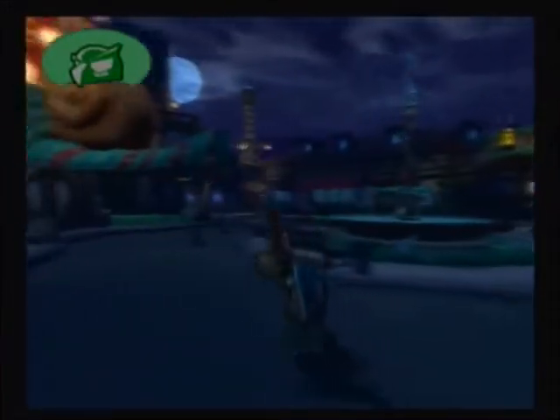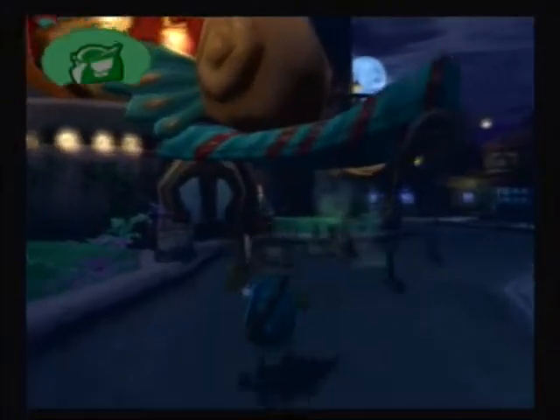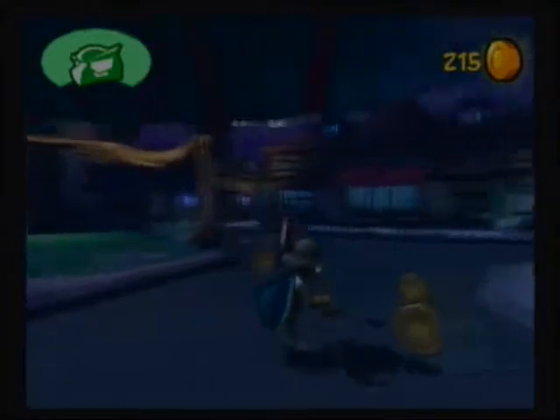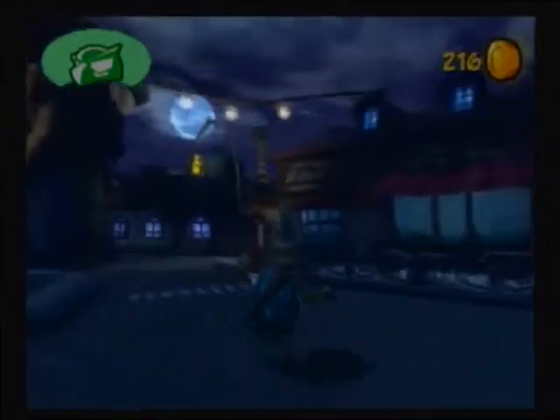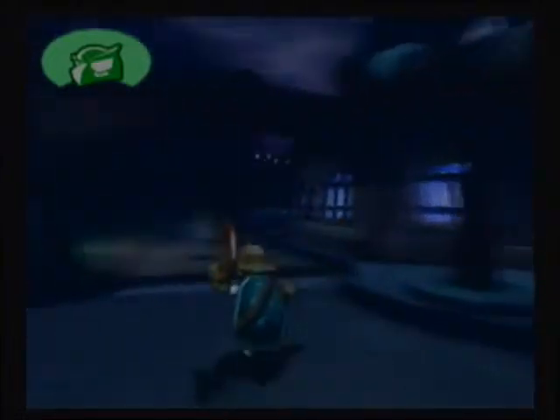The fun gizmo that Bentley has: if you go to scope, you have a little sight here. Hit the R1 button, drop a bomb — and this is Bentley's stealth kill. It's not incredibly stealthy, but it's a one-hit-kill kind of thing. Bentley's got all kinds of fun toys. I like it.